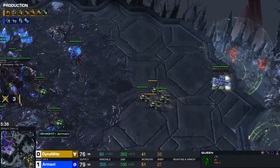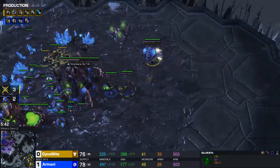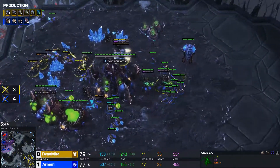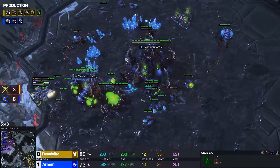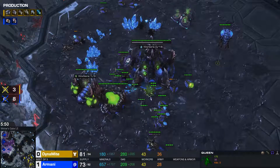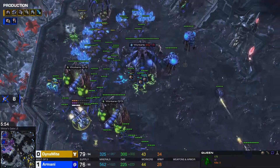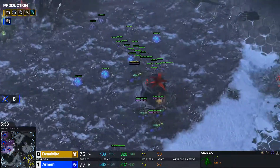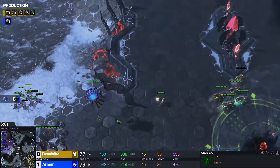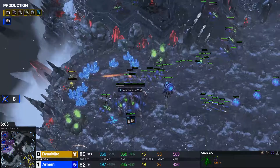Another counterattack here, but that's not gonna do much as these Hellions are just gonna run in. He's not transforming them, which is the right call. A lot of damage going down here — eight drones going down. It's basically a three-for, so that's already favorable for Dynamite. He is dropping, getting a little bit more kills? Not really, just getting some volleys off. The Queens also deflect the front push of the Hellions — he's gonna try and get more drone damage here but I don't think he's gonna get it.